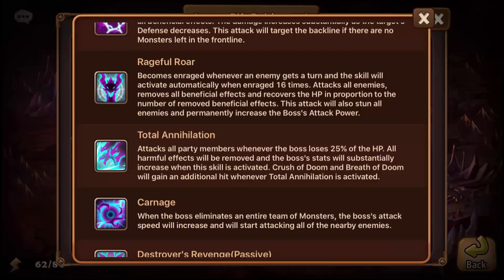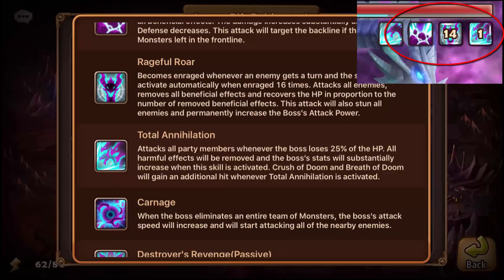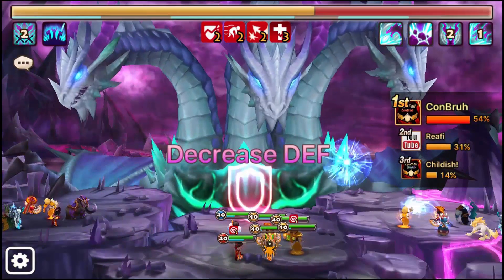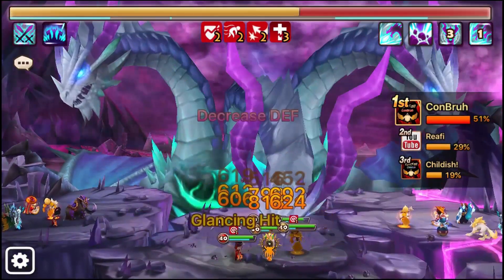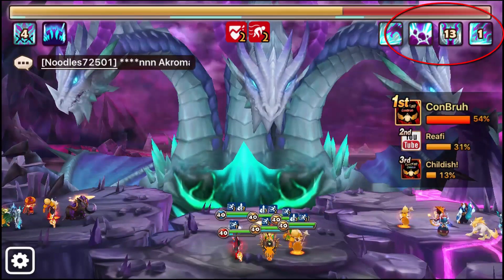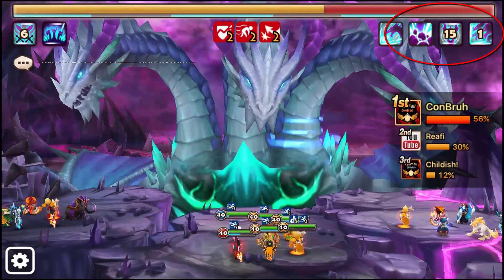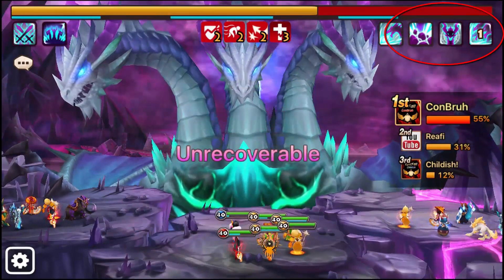The boss's Rageful Roar causes him to become enraged whenever an enemy gets a turn, and the skill activates automatically when enraged 16 times. It's a counter that tracks the number of turns your monsters take. Violent runes won't really help because the counter just keeps going up from violent attacks too. Revenge runes, however, don't trigger the counter, so revenge runes are quite nice — especially on your nukers.